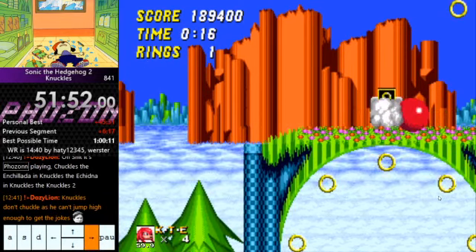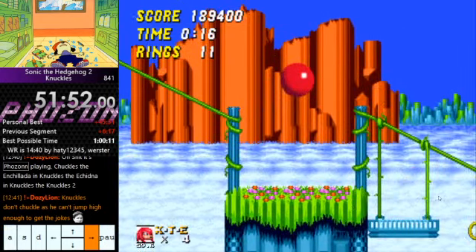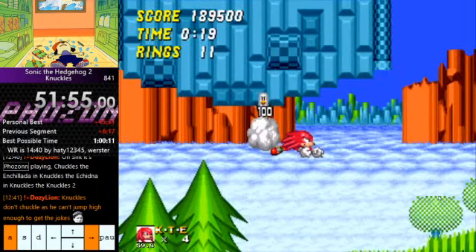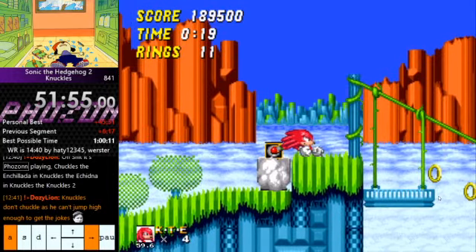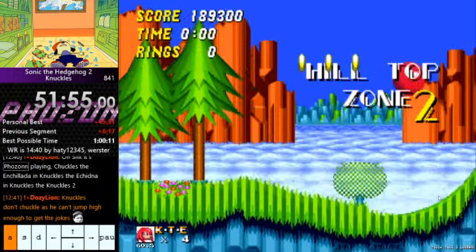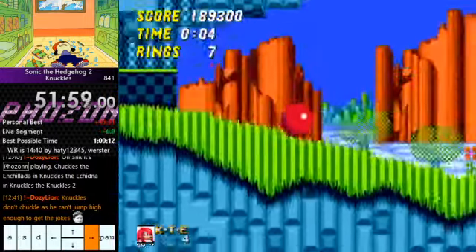Land on here, spin dash on here. Shout out to Haiti for this way — I like this way. Spin dash, jump, delay the glide a tiny bit because the roof will be too low otherwise, so you drop down from your glide a tiny bit. It's actually a tiny bit too much because we don't want to break this box. Breaking the box is really bad if we want to super glide off that box. I'm going to keep the save state at the beginning of the level because there are a couple of different routes here.